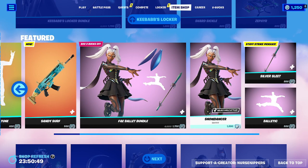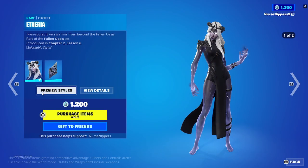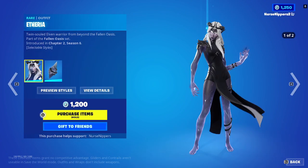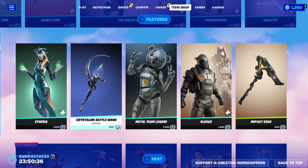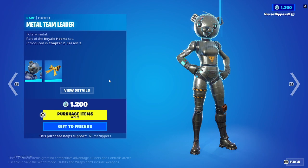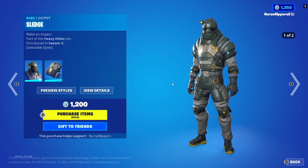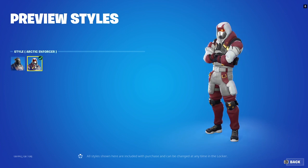Etherea is back and she also has selectable styles — Etherea or Enchanting — and the Crystal Spirit back bling, plus the Crystalline Battle Wand pickaxe. Metal Team Leader is back with her Warning Bow back bling. Sledge is also back with the Z-Fault or the Arctic Enforcer — oh, that's kind of slick.